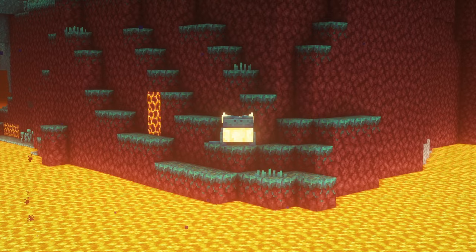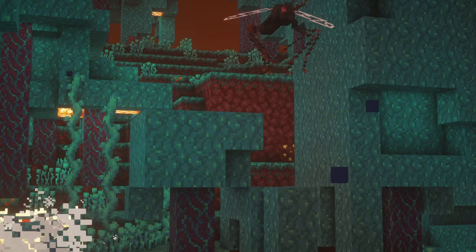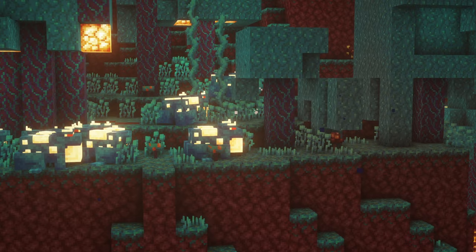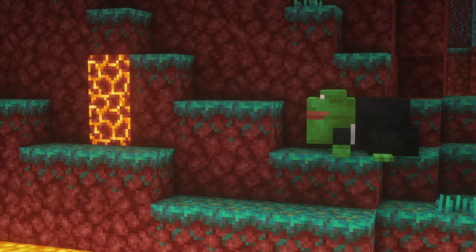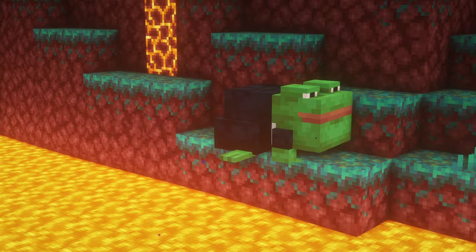Warped Toad is a fungal amphibian that hops and swims in warp forests looking for crimson mosquitoes. They can walk on land, swim in water, and swim in lava. Warped Toads will attack all small and medium insect-like mobs with the exception of bees, and if the mob is a fly or crimson mosquito, the Warped Toad will swallow them whole. If a Warped Toad is named Pepe, it will gain a tuxedo and a texture resembling the Pepe the frog meme.